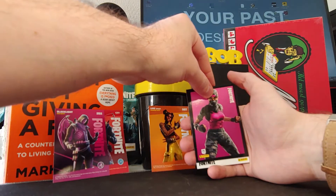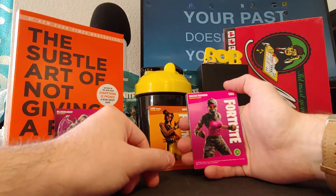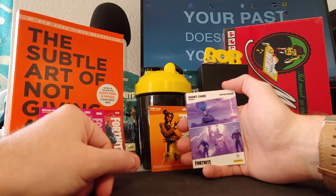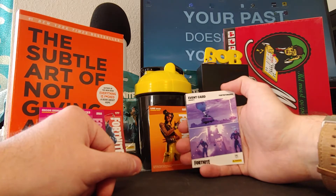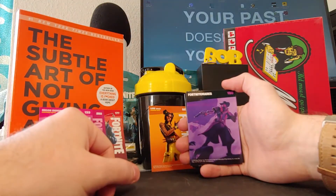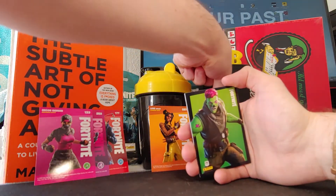Then we got this skin — I've seen it a lot in the item shop. I think it's a rare skin, no, it's an uncommon skin. The Recon Ranger. So far it's a pretty good pack — all new skins, I don't have any one of those. Event card — trying to collect all the event cards, always pretty hype. In two days there will be a new event in Fortnite, and this is from Season 6, the Zombies. Yeah, that's kind of terrible because the Zombies were really bad, so I think this card is pretty bad too.